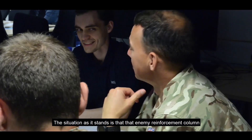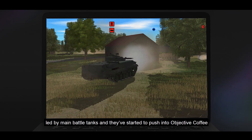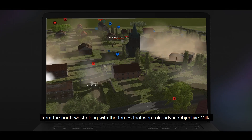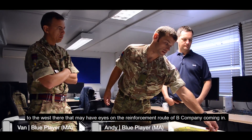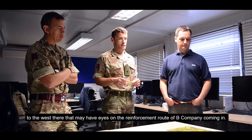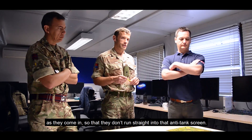The situation as it stands is that the enemy reinforcement column has come down the western side of objective milk and objective coffee, led by main battle tanks, and they've started to push into objective coffee from the northwest, along with the forces already in objective milk. Additionally, they've put an anti-tank screen out quite far to the west that may have eyes on the reinforcement route of B Company coming in. This leaves us with a dilemma of how best to use the B Company group so they don't run straight into that anti-tank screen.